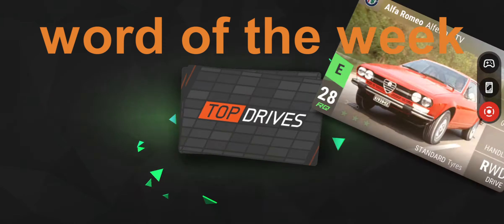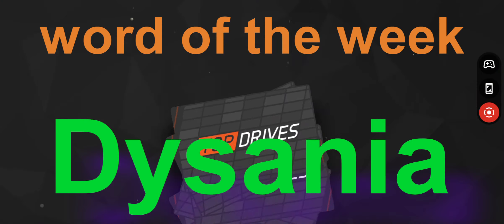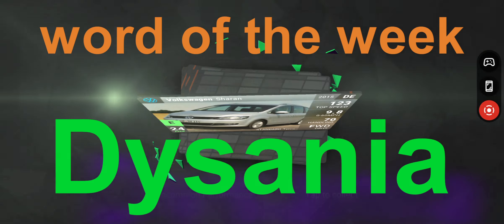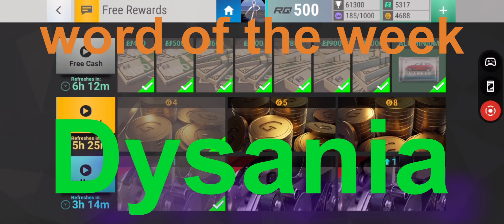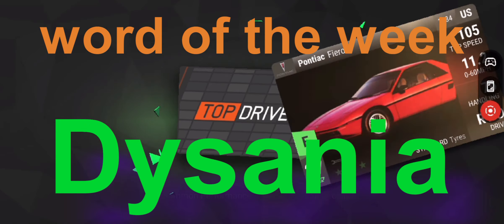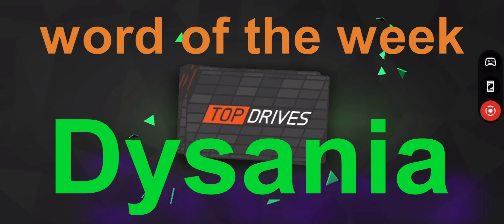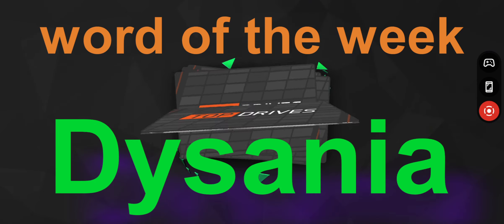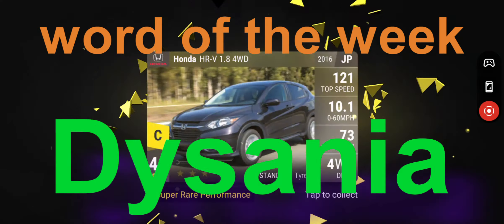Let's have a look at the word of the week. The word of the week today is 'Disania,' which means that you aggressively and absolutely hate getting out of bed. It's more than hatred — you just don't want to do it and you're very committed to not doing it. So there's 'Disania' — that's you.